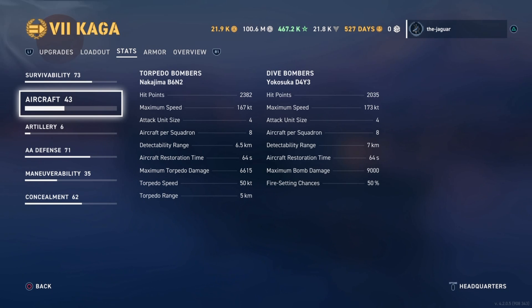For the dive bombers, hit points for the squadron is 2,035. Maximum speed is 173 knots. Attack unit size is 4, with 8 aircraft per squadron. Aircraft restoration time is again 64 seconds. Maximum bomb damage is 9,000 with a 50% chance of setting fire.